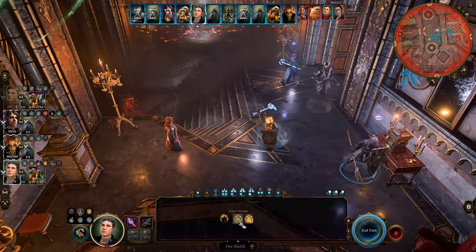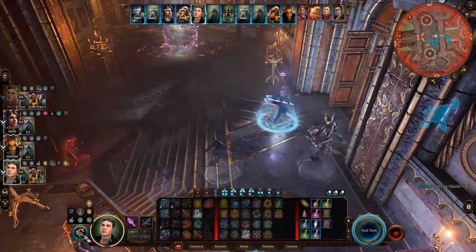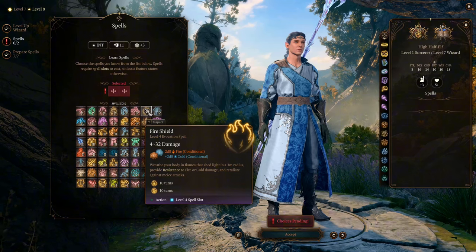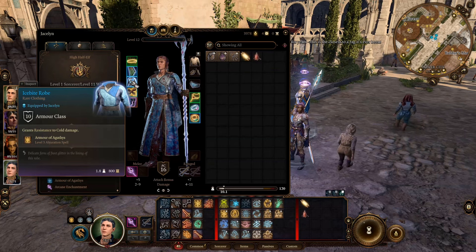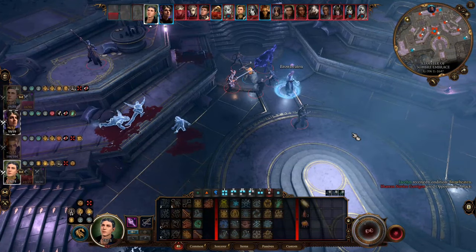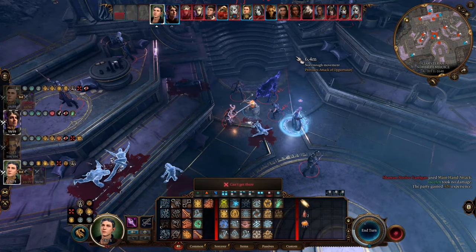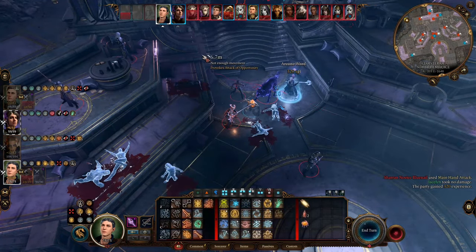Our second source is the spell Fire Shield. It gives you resistance to either fire or cold damage for 10 turns — you choose the type. And it deals 2d8 damage of the other type to enemies who hit you with a melee attack. So this spell increases both our damage reduction and retaliating damage at the same time. We can get this spell at character level 8. What's good about this retaliating fighting style is that you use your movement to deal damage to multiple enemies in a turn, and then have your action and bonus action saved for other things. You are a very efficient damage dealer when fighting a bunch of melee enemies.